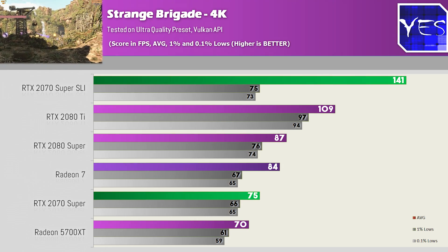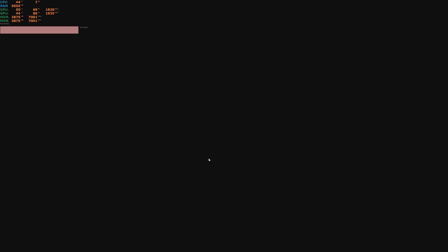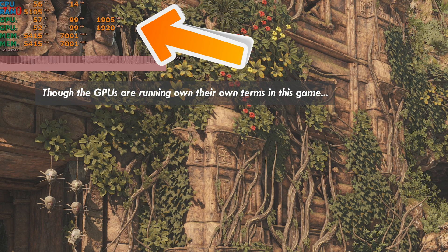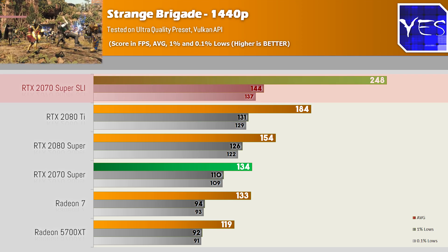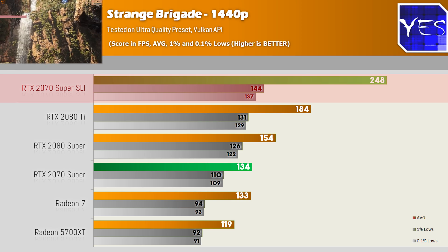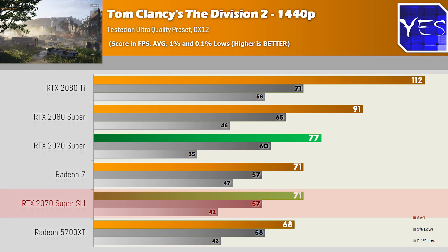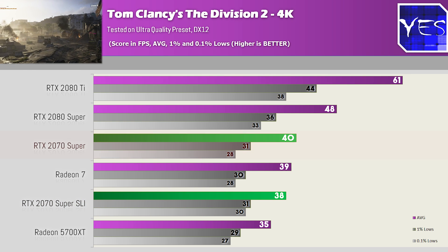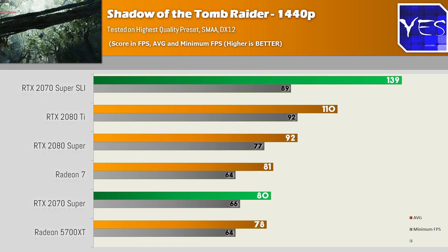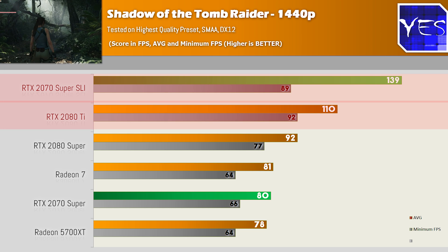Moving over to Strange Brigade — both 1440p and 4K, this was in Vulkan — this was probably the most interesting result because the GPUs were acting on their own. In some titles, especially on DX11, you're going to be limited to 8GB of VRAM. So we saw a massive uplift here at 1440p and 4K over the 2080 Ti and even over a single 2070 Super — this was the shining star for NVLink SLI. Moving to Tom Clancy's The Division 2, however, in DX11 and DX12, this was the worst case scenario, with numbers coming in under a single 2070 Super. Then with Shadow of the Tomb Raider on DX12, we saw numbers beating the 2080 Ti at both 1440p and 4K.